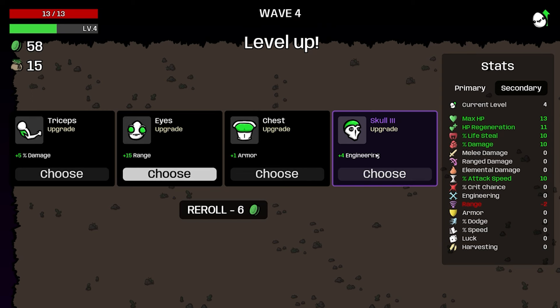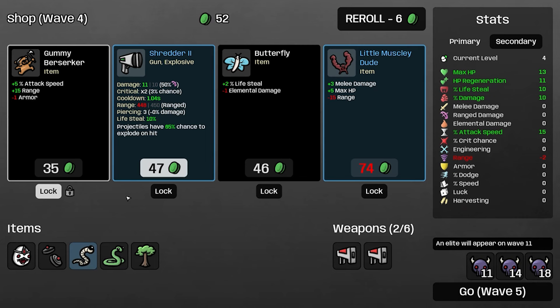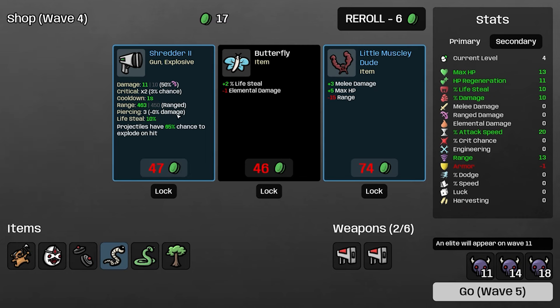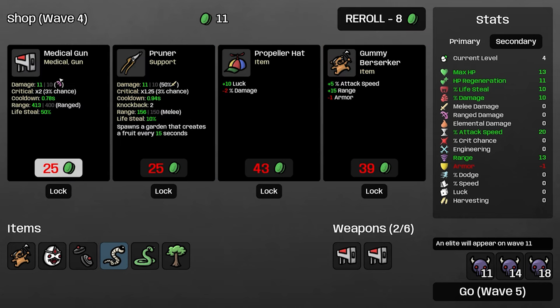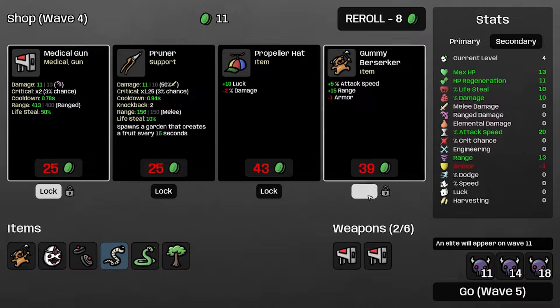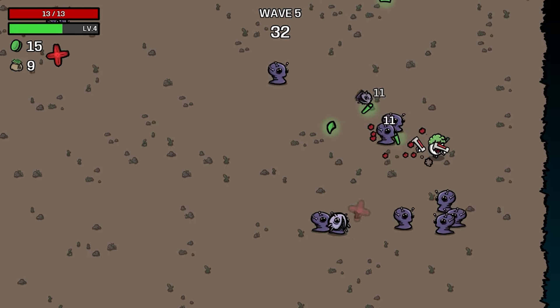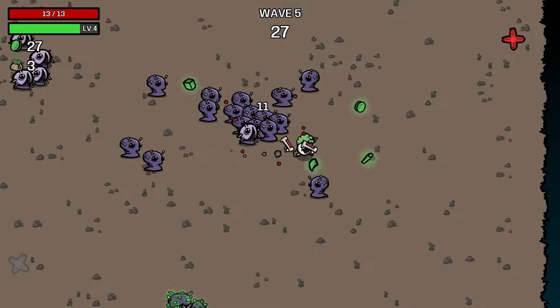Should we get engineer? No no, that's not the strategy. We'll go with another re-roll, get attack speed, and then a little gummy bear. Should we get the shredder? Let's re-roll one more time and lock the medical gun and the gummy bear berserker. We're shooting a little bit faster than usual, which is pretty good, but I'm starting to notice the damage is not doing very well.